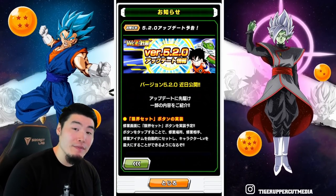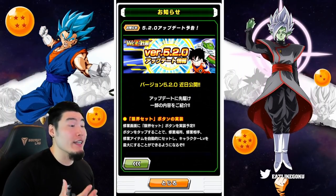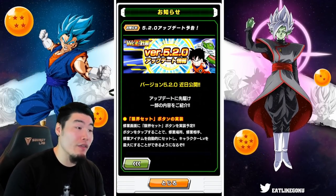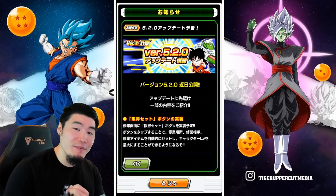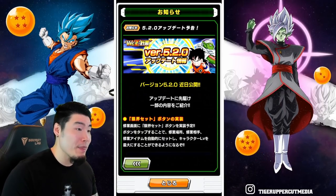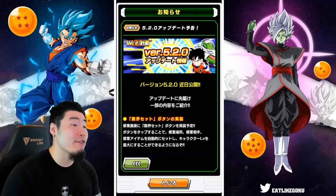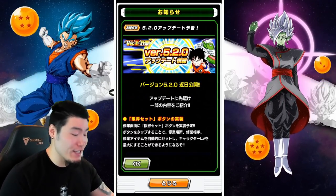JP is about to get one of the best quality of life updates we've seen in quite some time, with a bunch of new features that will make the game overall just more fun and efficient to play. This is technically part of the version Z experience, and the official version number is 5.2.0. With that said, let's jump right into it.